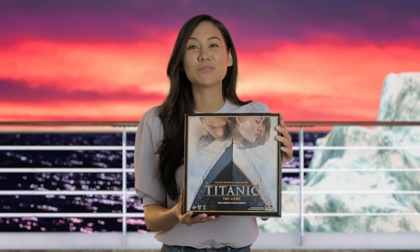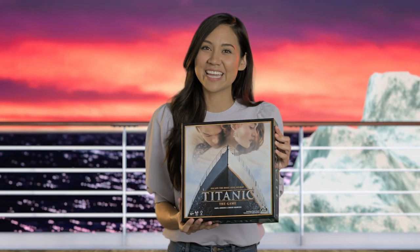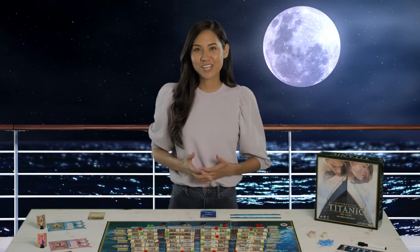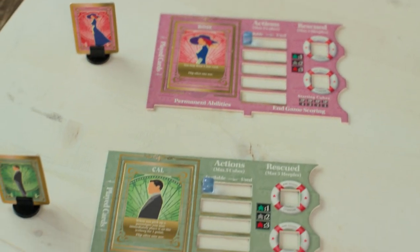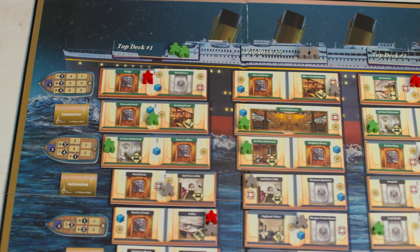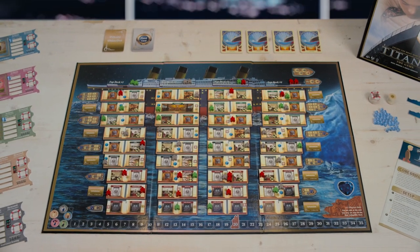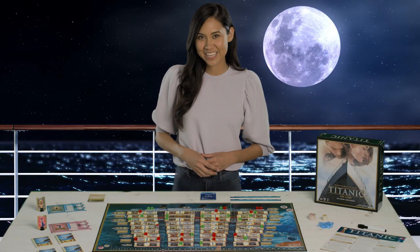The Titanic has just hit an iceberg, and it's up to you to save as many passengers as possible. Just like the movie, this 2-5 player game is packed with heroic action, quick thinking, and even chances to act out your favorite scenes. Don't be like one of your French girls, Jack. Play as Jack, Rose, or your other favorite characters, and race through the staterooms, storage rooms, and of course, the grand staircase, in a mad dash to the final lifeboat. It may have taken 26 months to build the real Titanic, but it only takes a few minutes to set up the game. Let's get started.